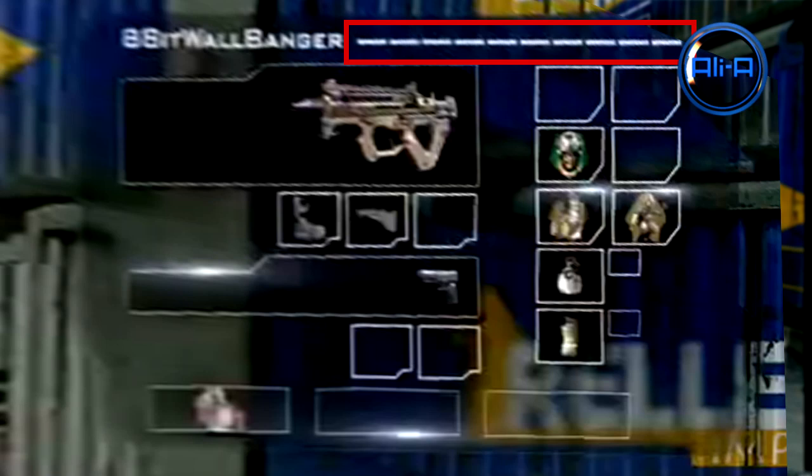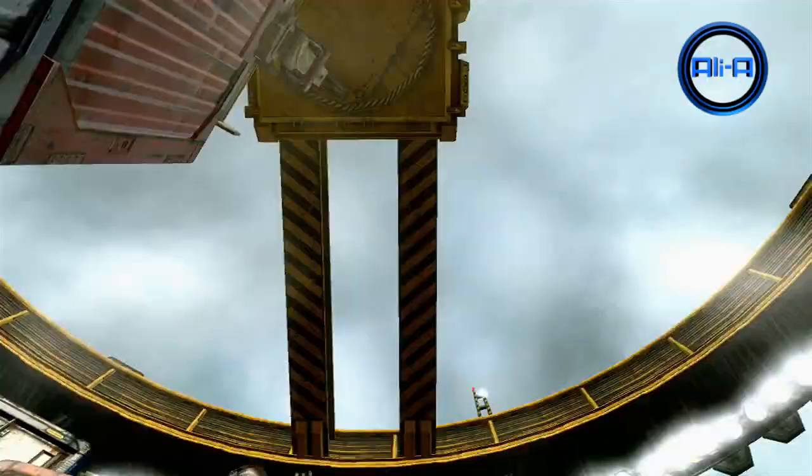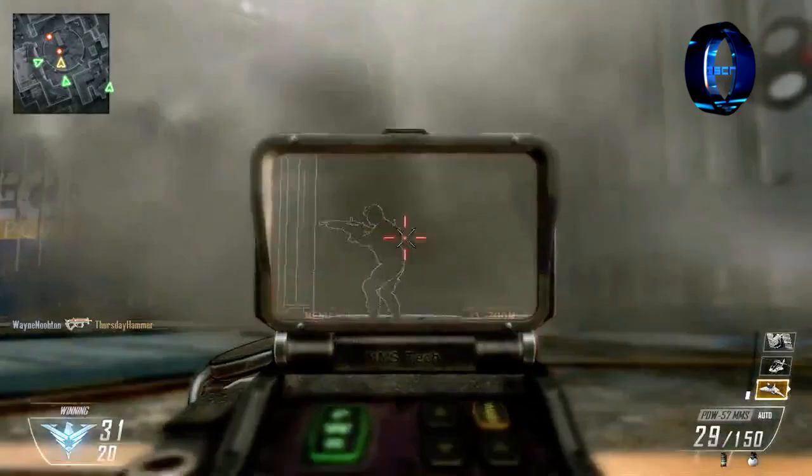Looking at the killstreaks we can see at the bottom there's definitely some sort of airstrike, in the middle it looks like some sort of advanced helicopter, and at the top it's definitely a satellite. Continuing the clip, the player actually does a dolphin dive — I've already confirmed that in a previous Black Ops 2 video — again showing off the wave scope in action.